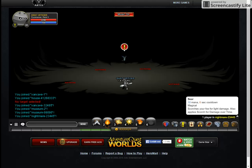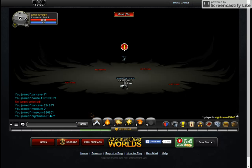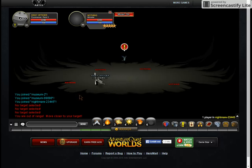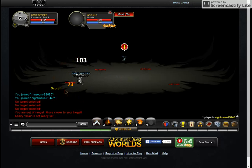The first move, Scorch, deals light damage to a foe and applies Scorch as a damage-over-time effect. Let's just apply it here — select the target, and as you can see, it applies Scorch as a DoT.